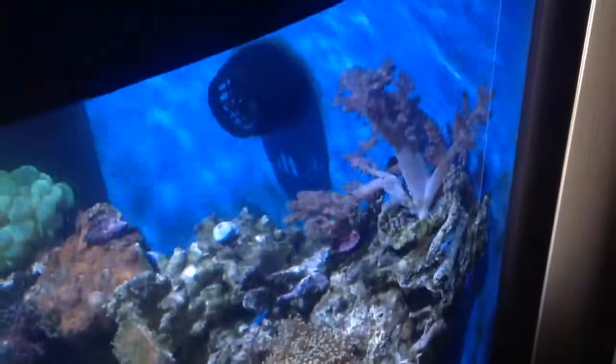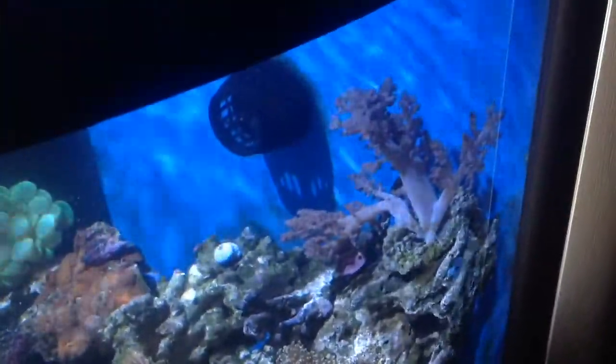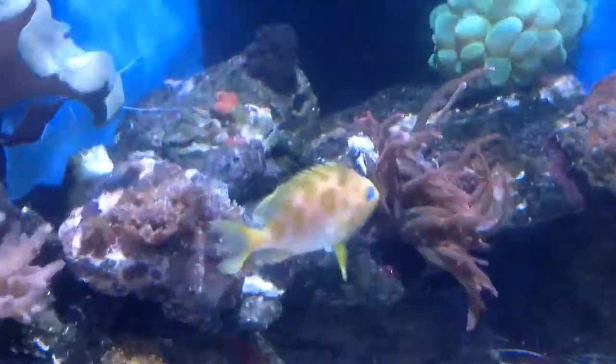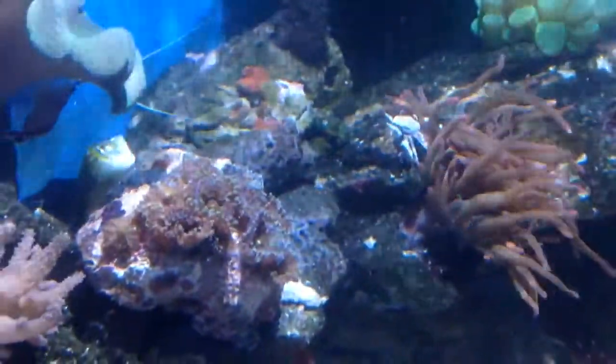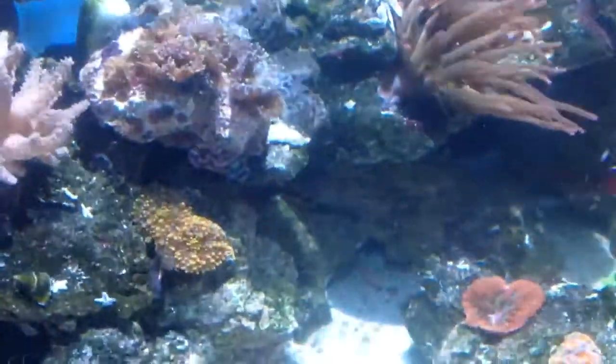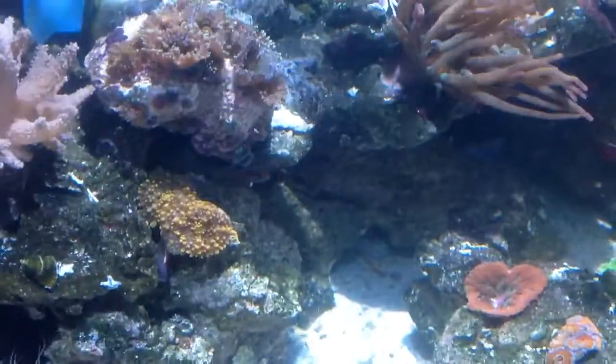I moved my coral around. The Kenya tree coral is doing pretty good over here. I actually added a couple of mushrooms — these are from Vietnam and they have purple or green in them. I also added these orange yuma. And right by the archway, there's my tailspot blenny hanging around.